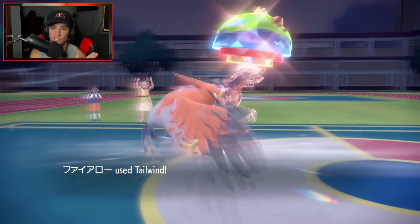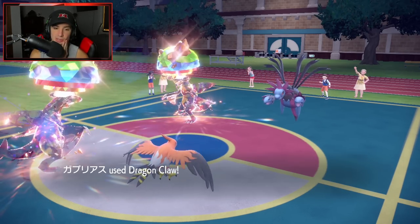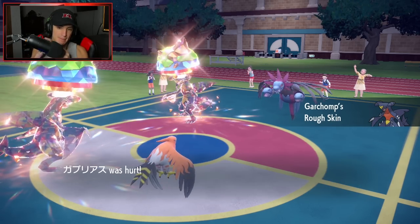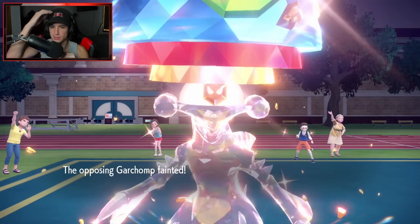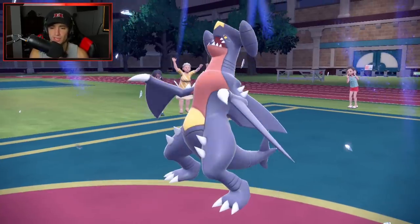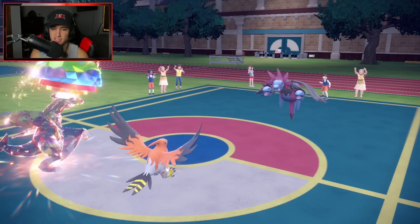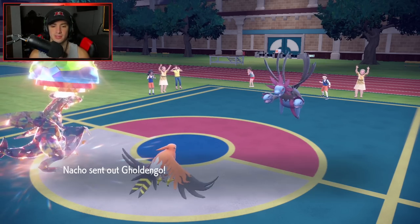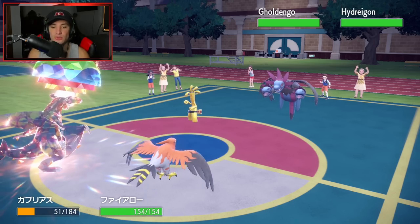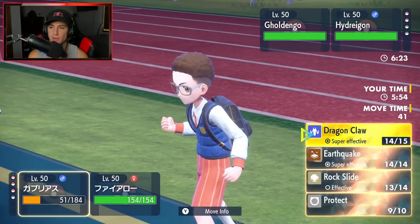Tailwind comes in the back end and sets up speed for pretty much the rest of the battle. I think that's wraps. I can Flare Blitz straight into Gholdengo whenever I want, and Dragon Claw should do a huge chunk of damage on Hydreigon. Their Tailwind ends — either way my Pokemon outspeeds now so it doesn't matter. They have one more turn left in their Tailwind. GGs — it was a well-played game.